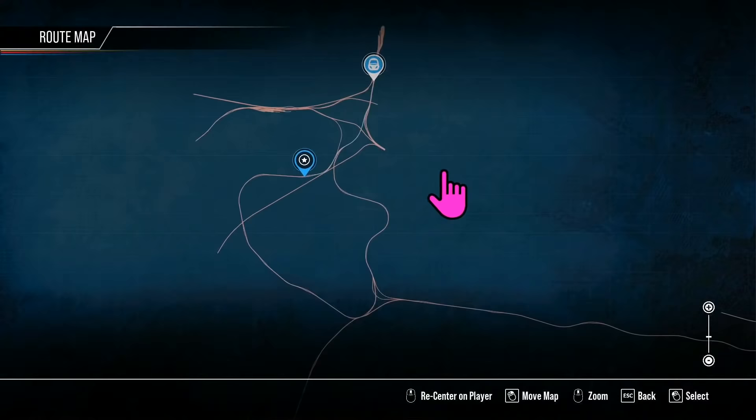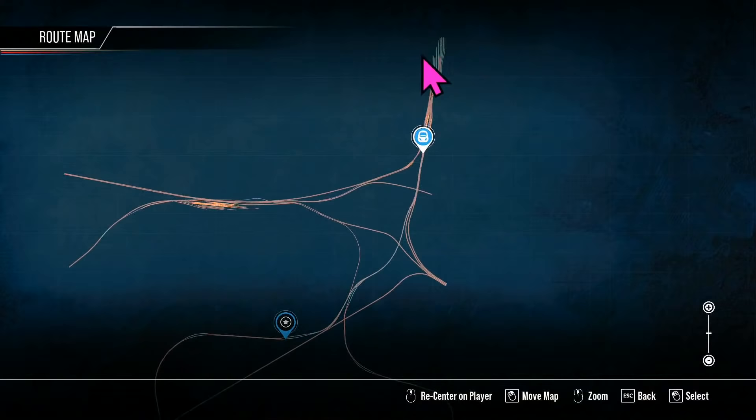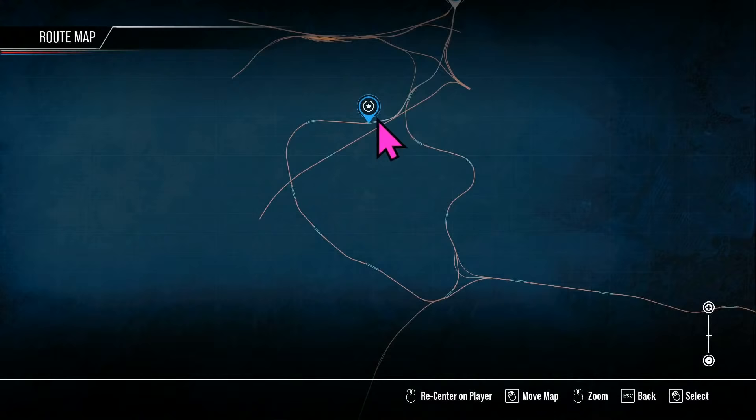Coming out of Glasgow, we're heading south. Let's have a look at the route map. That's a nice networky-type route — this is Shields Depot over here, Glasgow up here, then the Cathcart Circle around here with Pollokshields East and West. Then you have Newton here and Neilston there.